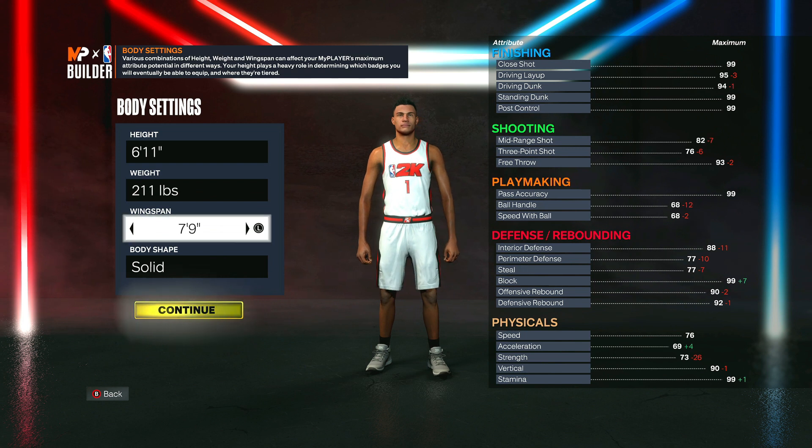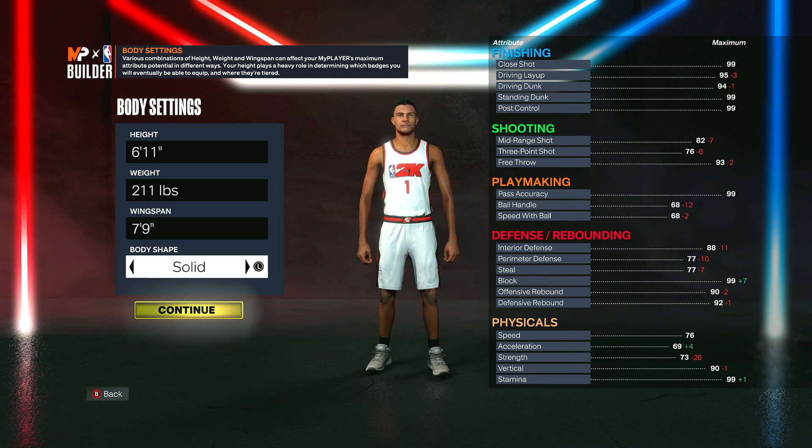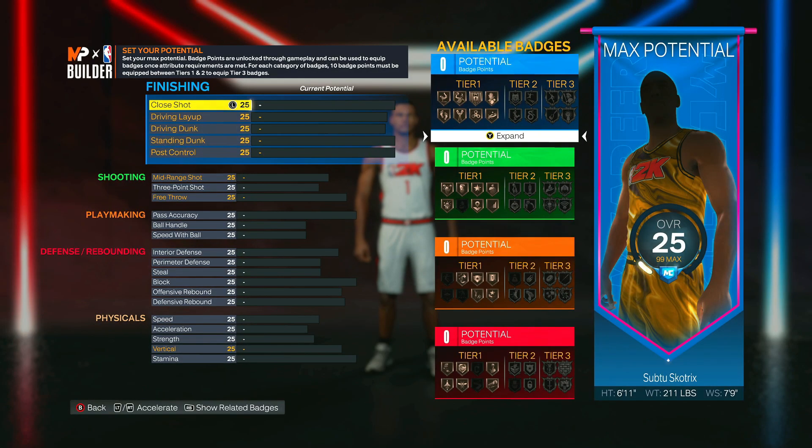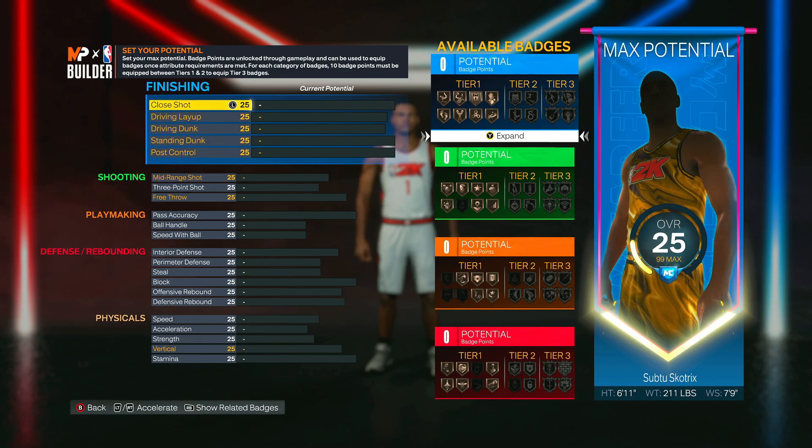For the wingspan, put it up to max at 7-foot-9. That gets your driving dunk up to a 94, and it brings down shooting — but we're not going to have much shooting on this build anyway, so it doesn't matter. For the body shape, you can set it however you want. Defined or Built would be most similar to Giannis — probably Built. Once you have everything set up, click continue.